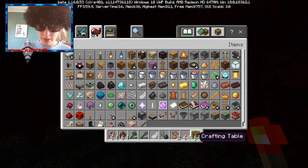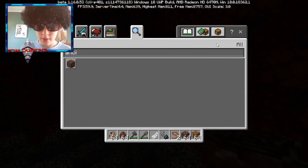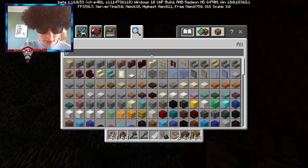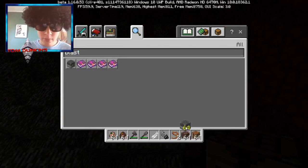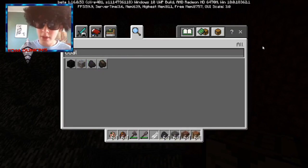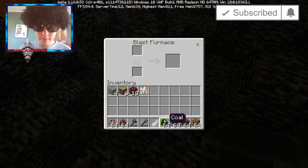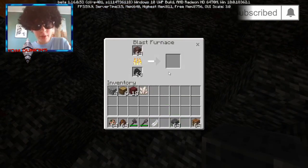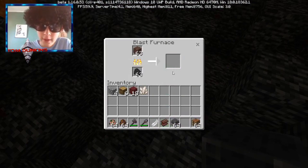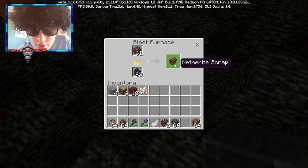I'm going to get my crafting table and my ancient debris. Wait — I need to use a blast furnace. I need coal. Now I put it in here, and now it should start producing netherite scraps — yes, netherite scraps! I think we need quite a lot of it.